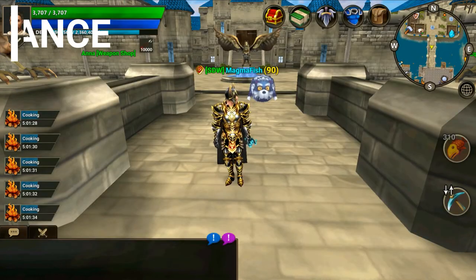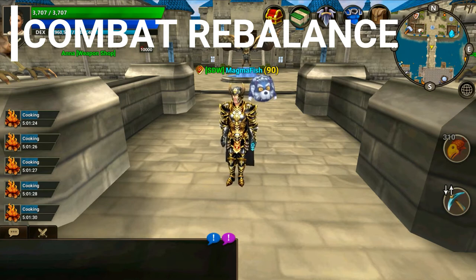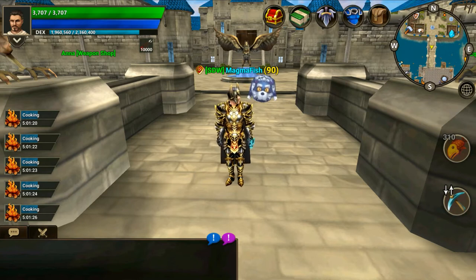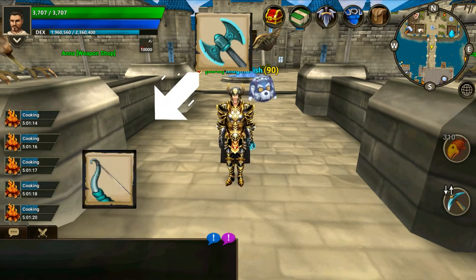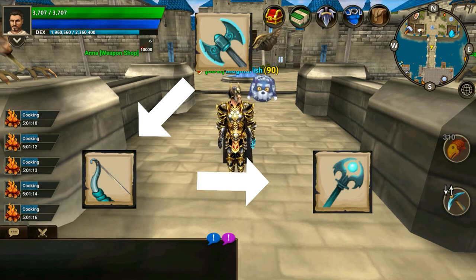First up is combat rebalancing. With the rebalance of weapons and equipment the dev team have introduced a combat triangle in the game where certain classes have advantages or disadvantages over other classes. The combat triangle is: melee is strong against range, range is strong against magic, and magic is strong against melee.